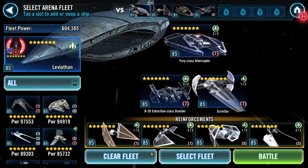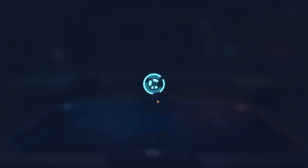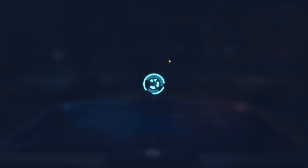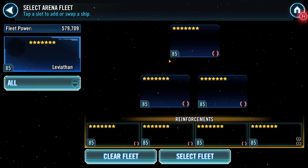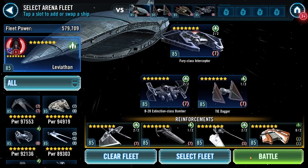We're gonna run a Leviathan mirror on auto because I don't know how anything works. I'll be honest — I've found a lot of times that running auto works and gets the job done. Sometimes you're just overthinking things, or the AI just knows the better play. So we're gonna run it and see what happens. I imagine there's RNG involved with who goes first.